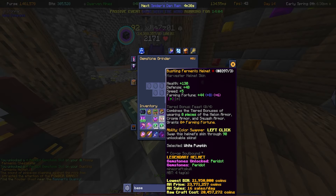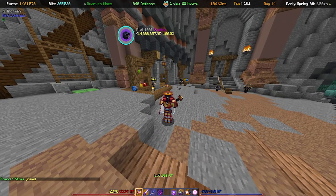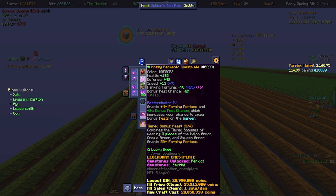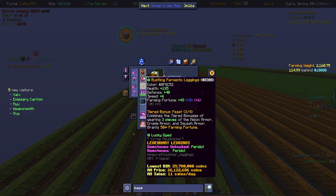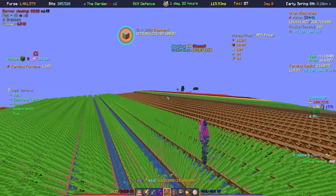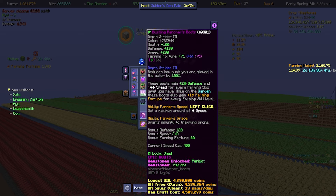So each one now has a flawless gemstone on, which apparently gives six farming fortune each. Up to 12 just from the flawless across four pieces. Maybe a perfect one goes up to 10, so possibly up to 20 total — correct me in the comments. Sorry about the armor glitching out, my mossy set color is constantly changing. From 1,320 we've gone up to 1,343 — up 23 farming fortune.